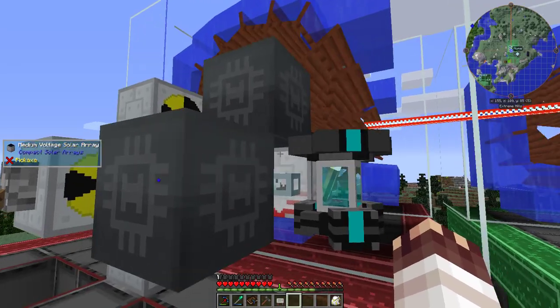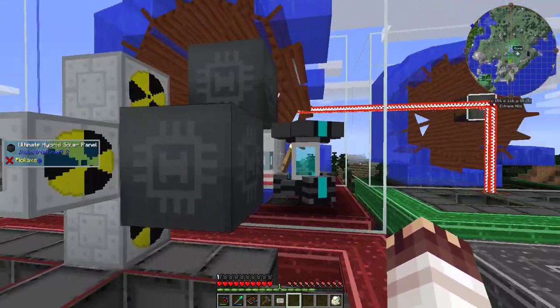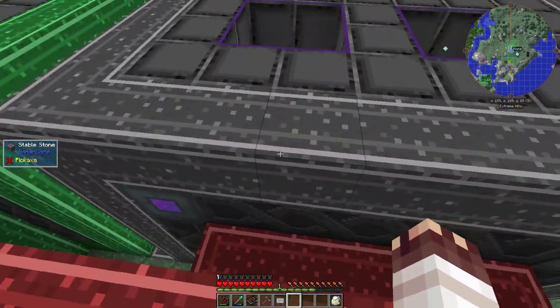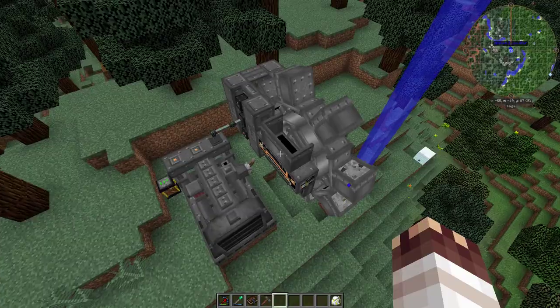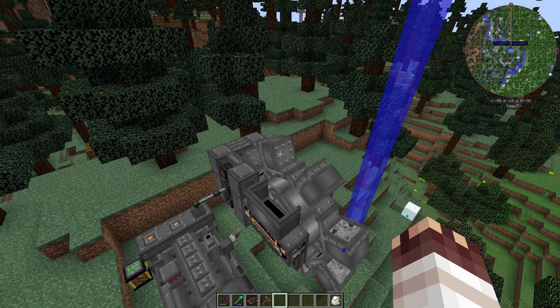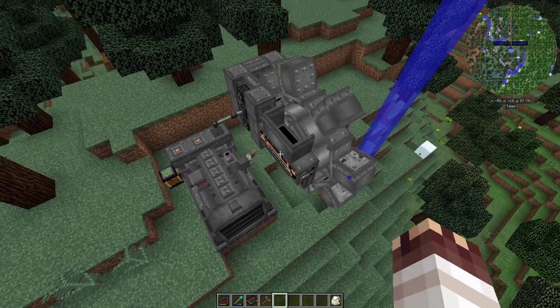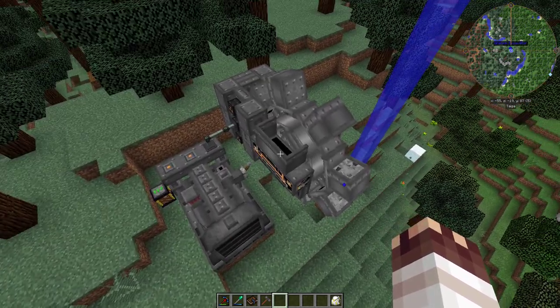1,448 EU per tick — that's what I like to see. With these ultimate hybrid solar panels and the ability to make more on demand, I will have no problem creating a replicator system that will be able to make my complicated machine blocks with ease. And that's it for today's episode. Next time, I'm going to make a replicator system. This time around, I tried a new intro, and the sound quality should be fixed. And, of course, if you have any feedback, I'd always love to hear it. I hope you enjoyed!